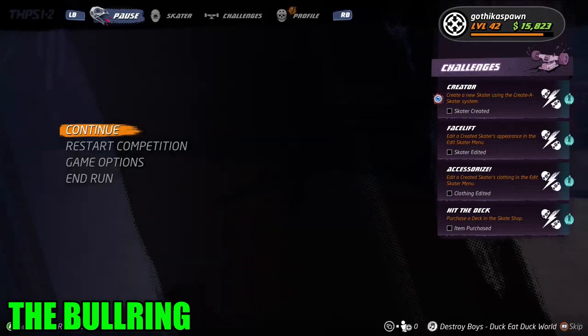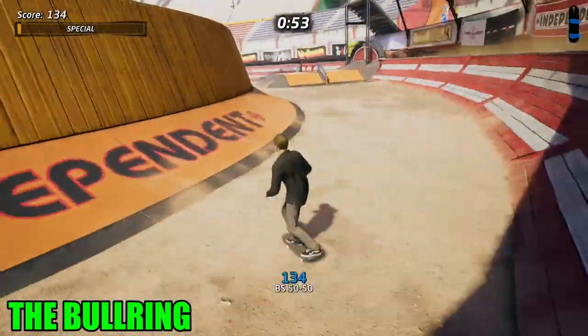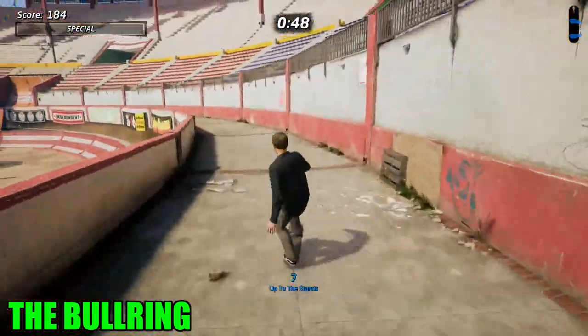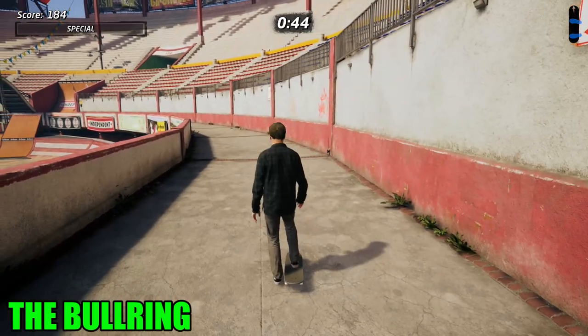The Bullring. You need to get to the outside area of the bullring. By the way, there's a secret achievement to get hit by the bull — he patrols that outside circle, you can just about see him there. This one I've already collected but it is just to my left, right up against the wall.